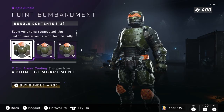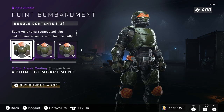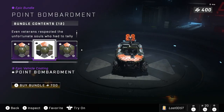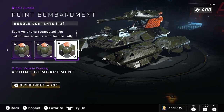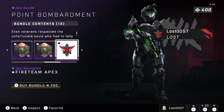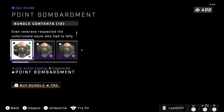Moving on to the next bundle, we got Point Bombardment — this is also a repeat and I'm not a huge fan. It includes an armor coating and vehicle coatings for the Warthog, Razorback, Rocket Hog, Wasp, Scorpion, Mongoose, and Gungoose, plus an emblem, nameplates, and all that kind of stuff.